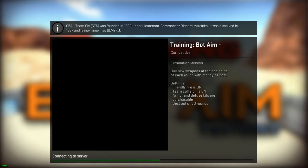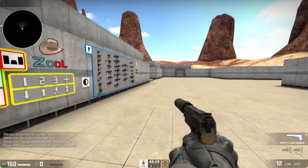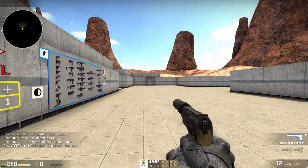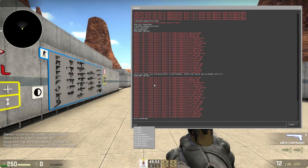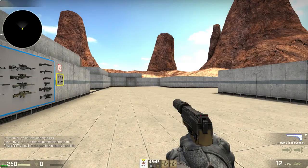Click Go, Competitive, No Bots — the bot level doesn't really matter since it's a custom setup. Once it loads, it'll ask you to pick a team. If there is a bot on your team, open your console and type 'bot_kick'.